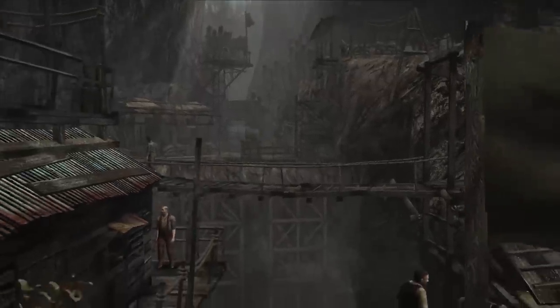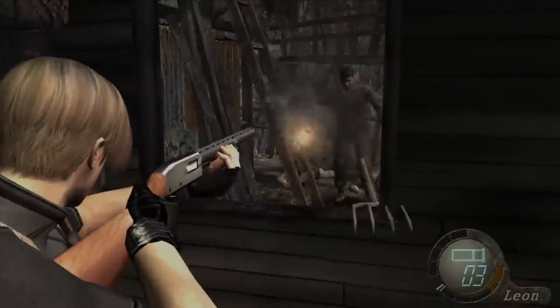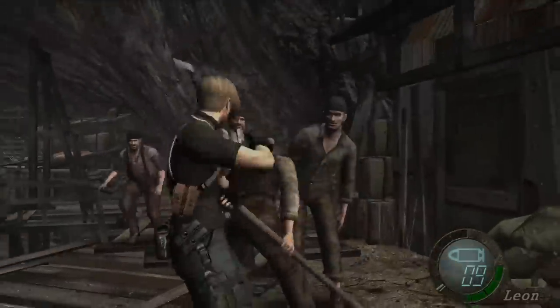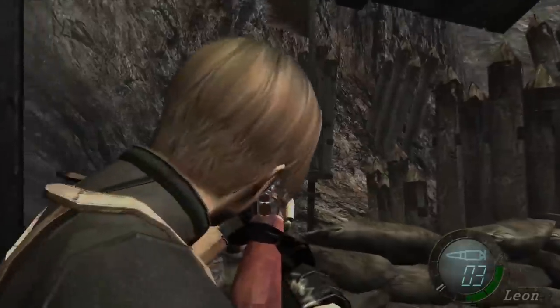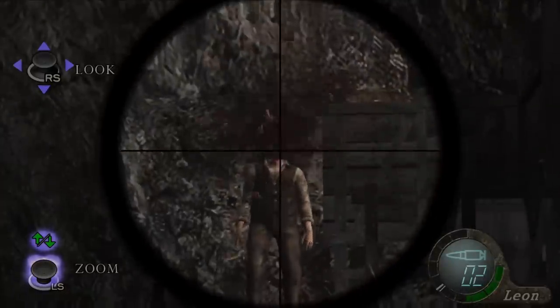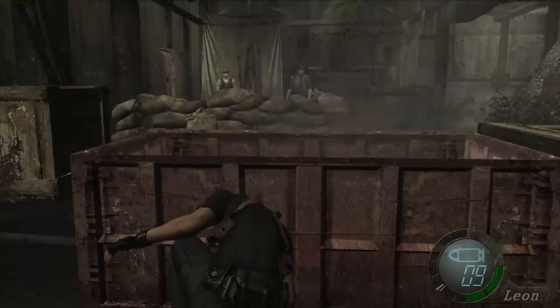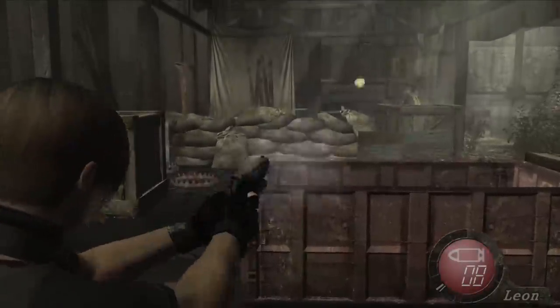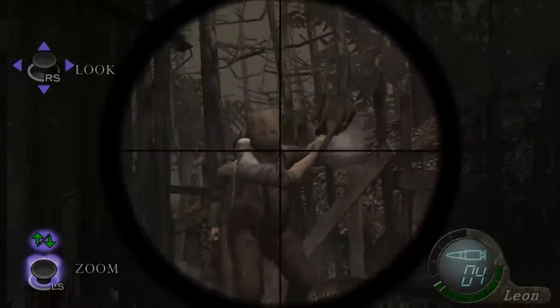The next encounter is filled with bridges and ladders and tight spaces — just a really nicely designed room. Running around looking for two puzzle pieces, dealing with explosive guys, guys throwing hatchets at you, you're starting to use the sniper rifle. Next we have confrontational combat in hallways, taking cover from explosive guys, making them explode, and disabling bear traps.